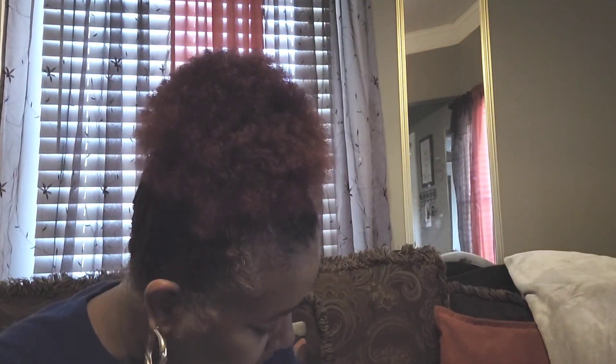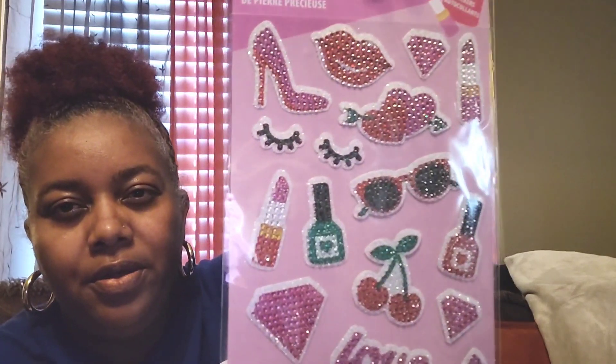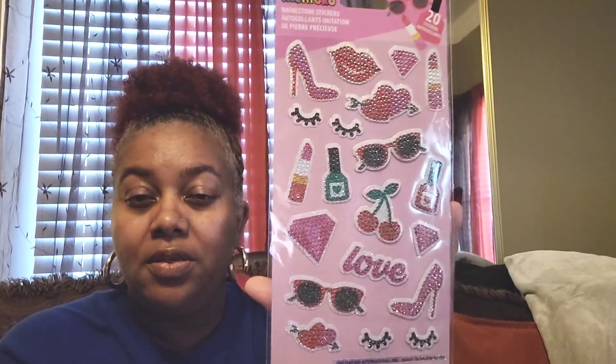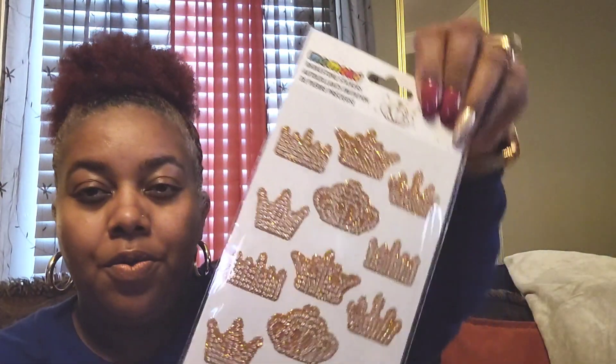I picked up these stickers out of the Crafter Square section - you have donuts, pie, cupcakes, ice cream, a little bit of everything on here, and they have rhinestones on them - those are so pretty. I got those, and then I picked up these ones - can you just see some friend mail with these little stickers on there? So pretty. And then I picked up these right here - they just dazzle me. That is everything for my Dollar Tree haul! I hope you all enjoyed coming along. Thank you so much for watching and supporting - if you're new here, hit that subscribe button and join the Brown Eyes family!